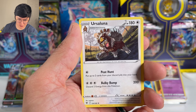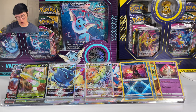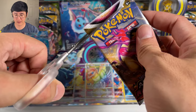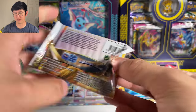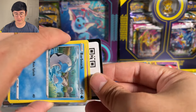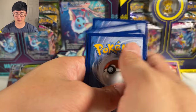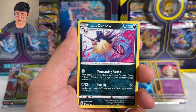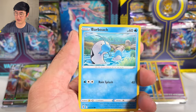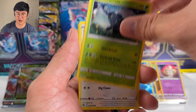That's the Ursaluna — the evolved form of Ursaring — I didn't know they had that. But the health of a TCG overall will depend on the next generation. If kids aren't opening packs and having fun with it, the market will die. I don't see that with Pokemon because they do a really great job with marketing and appeasing everybody. When you collect or are interested in investing, you have to see how the company is planning for the future. For Pokemon, it is meant for kids — it's meant to be fun, and if it's no longer fun then there's no point.